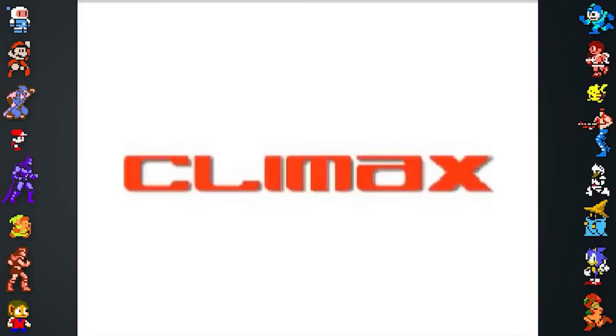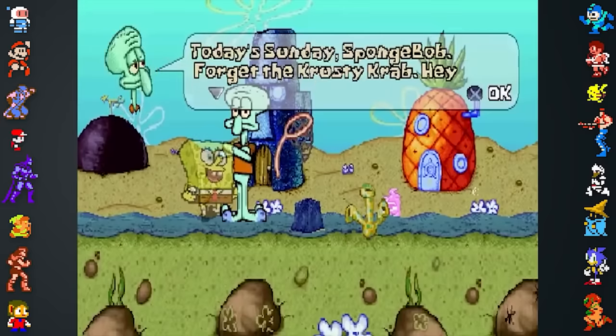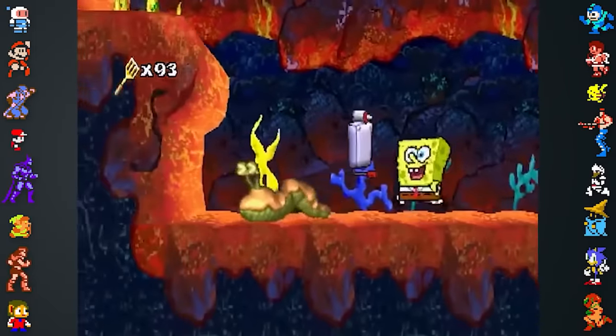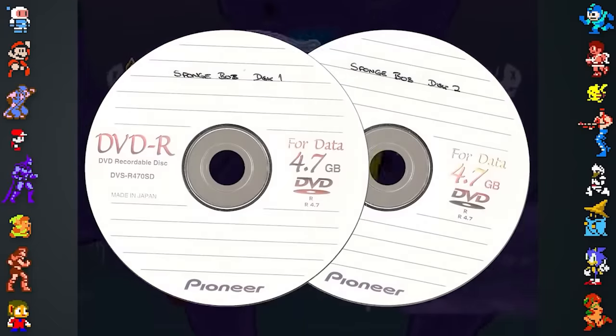Super Sponge was made by Climax, a British game developer that closed down multiple branches in 2008. When these branches were cleaned out, the contents of their offices were sold off and bought by collectors. This included two backup disks of the development environment for Super Sponge, which contained all manner of game assets, design documents, and concept art.